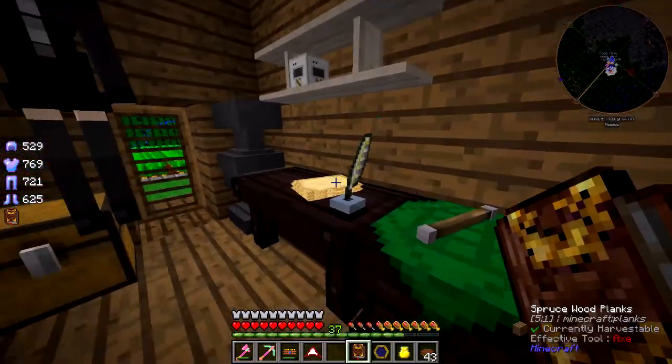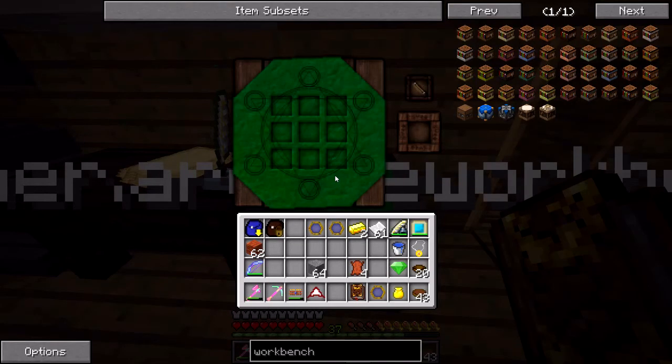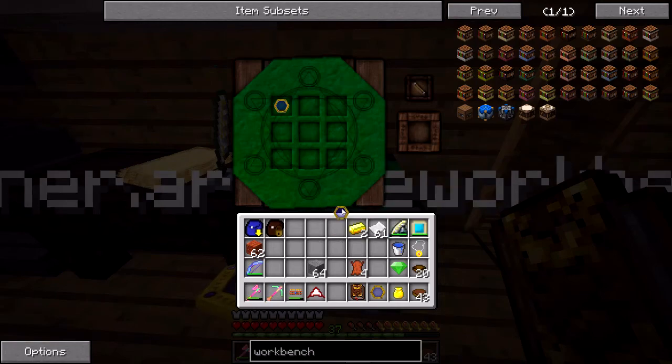There's also one that will show you what the different aspects are made of - it's the first research. It lets you see which aspects you need to combine to create an aspect when hovering over them. I don't have any research in here right now. I did the research for the Goggles of Revealing, so I wanted to go ahead and make those just so that I have them.